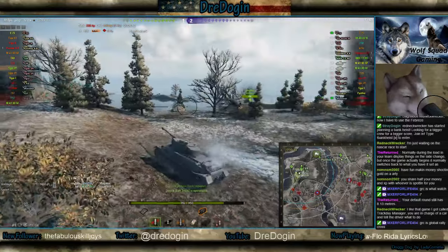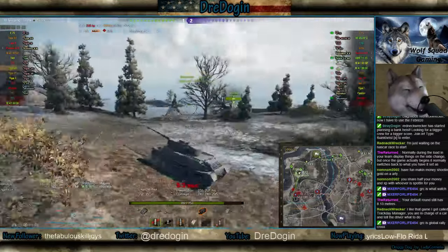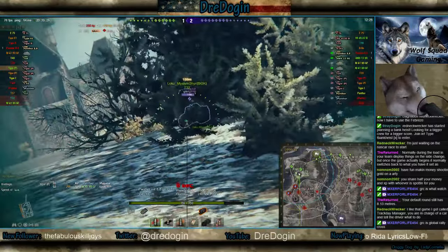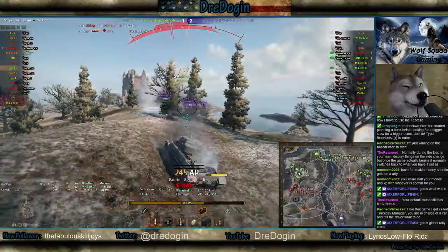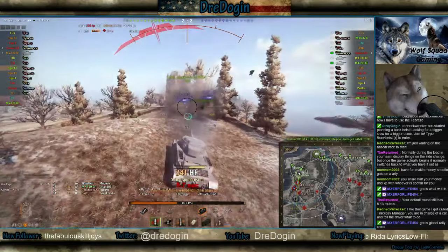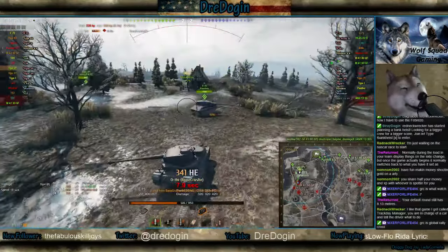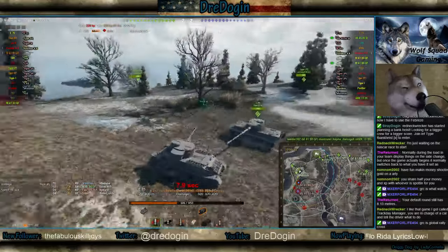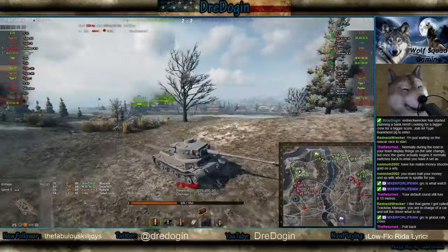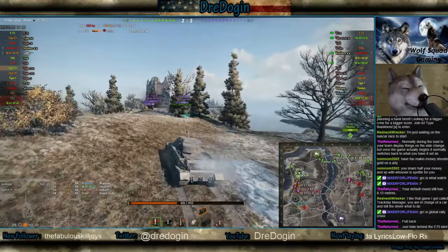I wonder why there's no big tanks over here. Where the heck are our tanks at? Oh my gosh, where's the E75? He's behind me. GG E75, GG bro. Nice, in the dirt again. How about you help me, E75? Quit looking behind you. Oh my god, this player, seriously. How about going in front like a heavy tank should be? Taking some hits for the team.